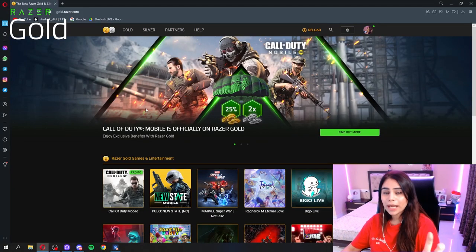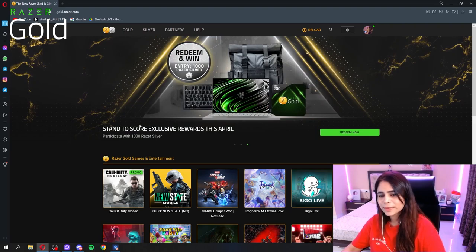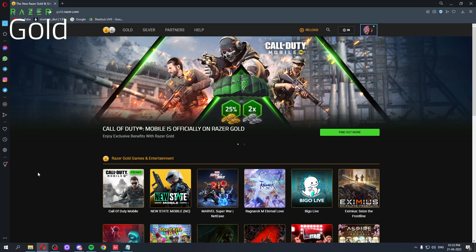Guys, CODM has a very limited time offer. So if you buy within 750 INR of Razer Gold, then you'll get a Razer branded parachute in special CODM. So it's very amazing. Now I'm going to show you guys how you can buy Razer Gold.